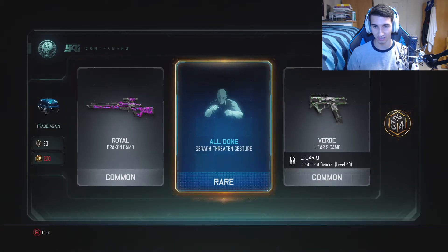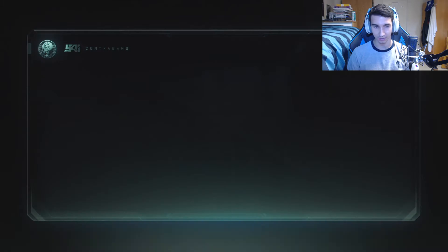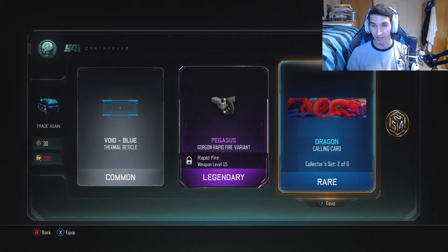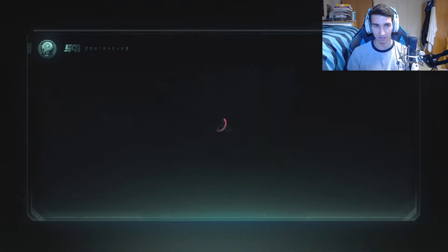I want to see if I can get the one where they like skip and jump in the air — that's hilarious. Sarah Threatened gesture, nice. Three crypto keys back, not too bad. That supply drop wasn't that great though. Legendary — come on, yes! Pegasus for the Gorgon. That dragon calling card is awesome, and it's from the collector set, so now I have two of six out of those. That's sweet. Let's keep going.